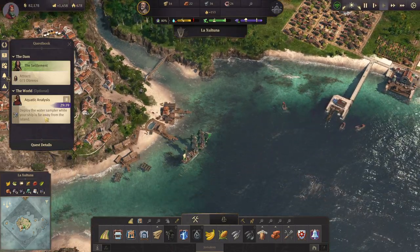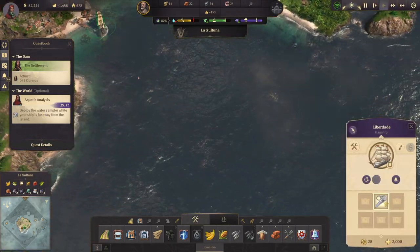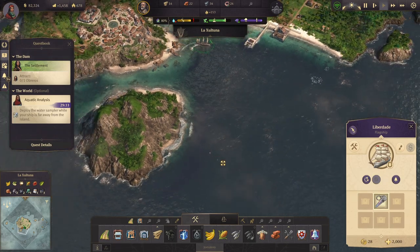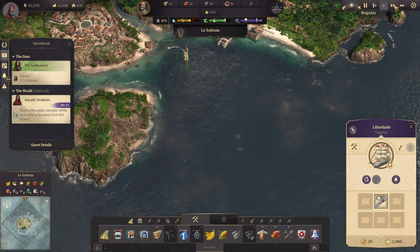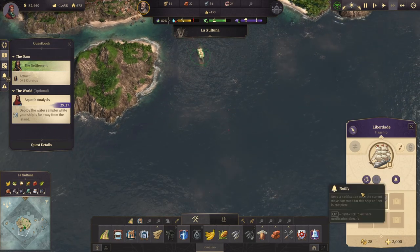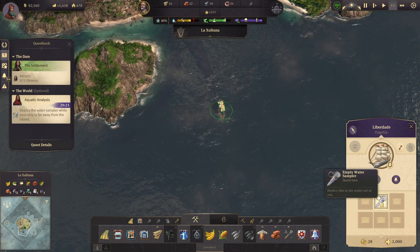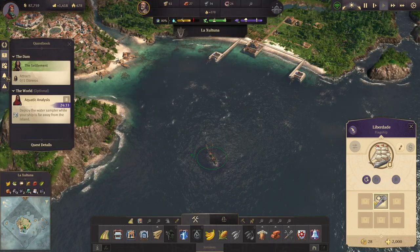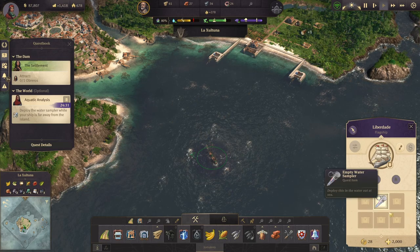Where do I got to take this? Deploy the water sample far away from your island. I don't know what far away from the island means, but I figured out what to do — and it was by accident.